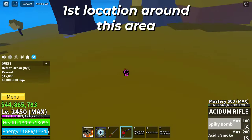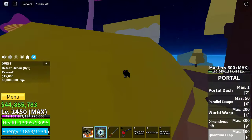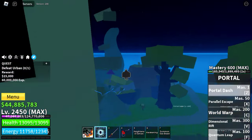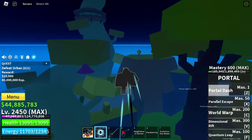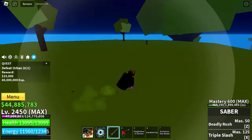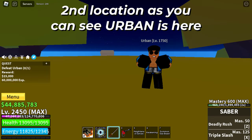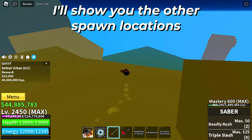First location is around this area. Second location is here — as you can see, the enemy is here. I'll show you the other small locations.